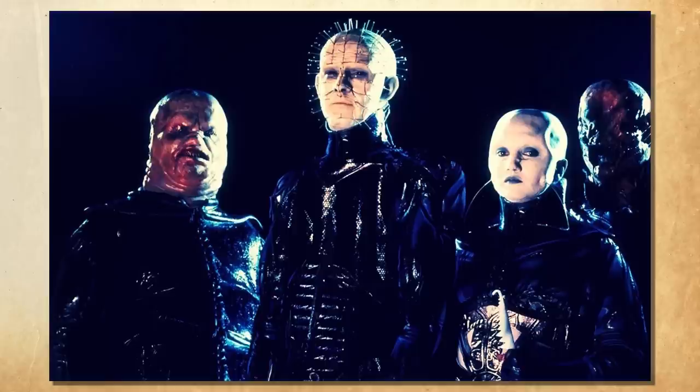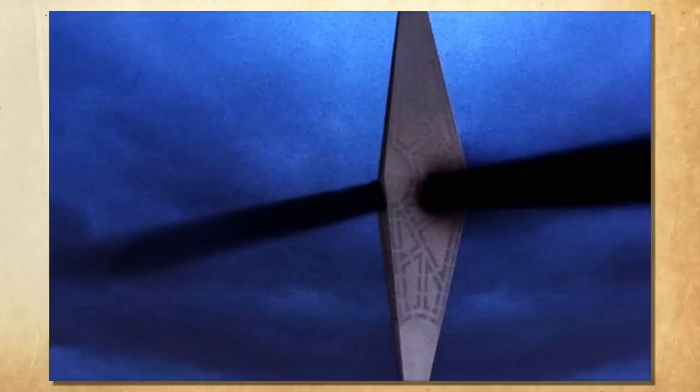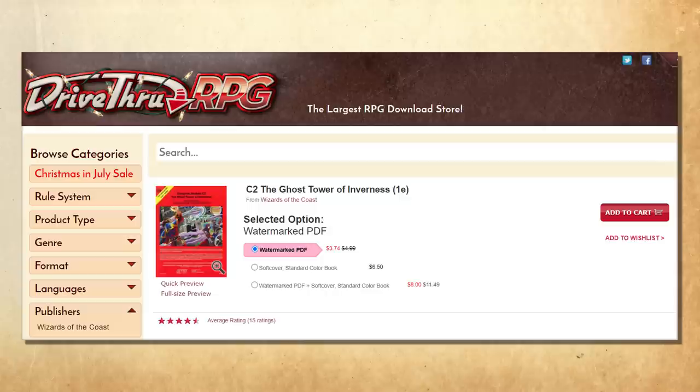Speaking of modifying a module — the Hellraiser mod. The heroes have to assemble a puzzle to open a gate to enter another world, fight its denizens, then face a revolving beacon of light to get to the prize. All pretty self-explanatory. You can find the module on DriveThruRPG. It's definitely not for everyone, but it is a cool time capsule of an old-school funhouse tournament dungeon with a lot of cool ideas inside.